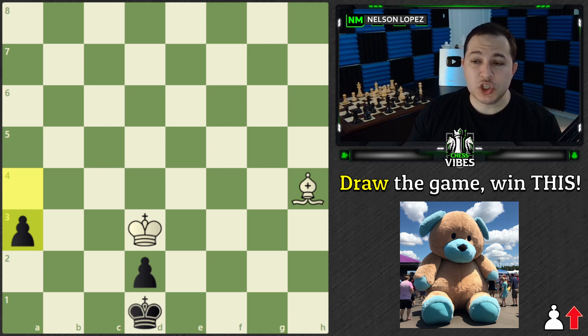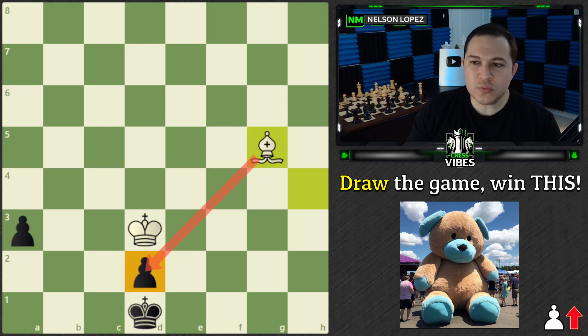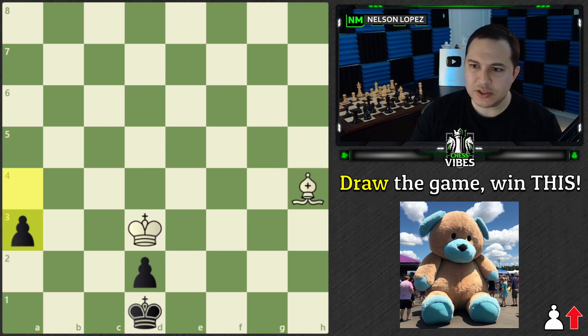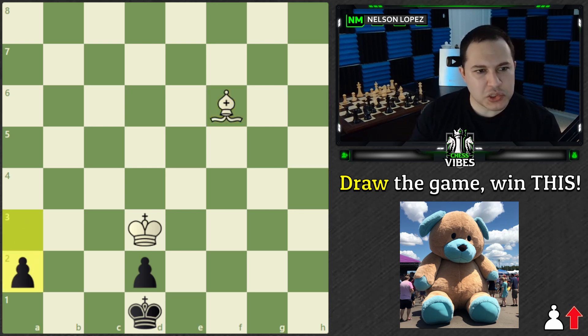The only move here that saves the game is bishop to f6, getting onto this diagonal. If you play anything else — let's say you attack the pawn — this doesn't really help because a2 and you still have to worry about it anyway; you just wasted a move. So the best thing to do is get onto that diagonal immediately. The man at the booth says, okay, I'll play a2 — now what do you do?